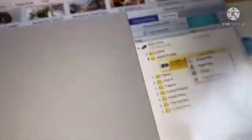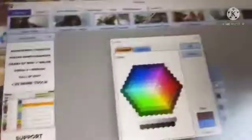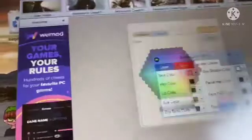What you want to do is click on Horizon, click on your profile, and basically you can literally just do whatever you want. I want to try pink.